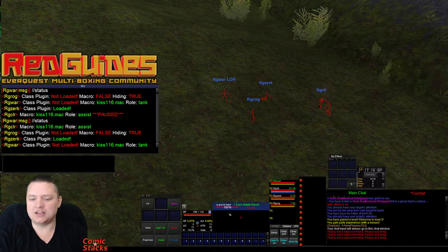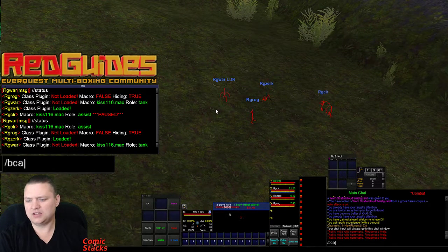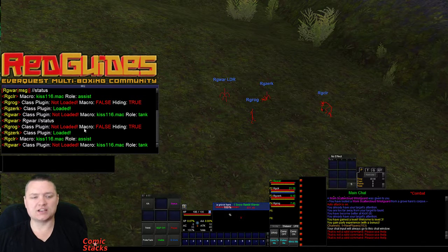As you can see here, I did a BCAA status for my toons, and it's going to output here. My Redguides Rogue says class plugin is not loaded, it does not have a macro, and it is hiding. So this dude is not ready to go at all — I don't have anything running, he's just hiding, he's not doing anything.